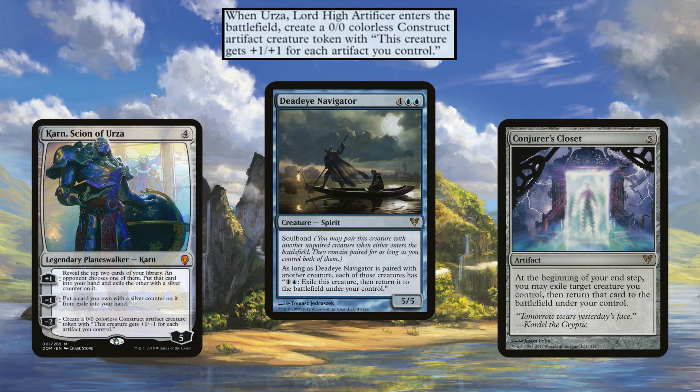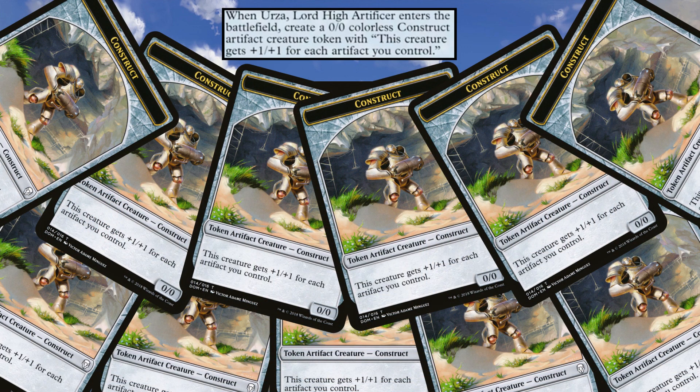So looking at the three key areas for Urza: first, when he enters the battlefield he creates a 0/0 colorless Construct token buffed by how many artifacts you control — the Karn Scion of Urza token, quite powerful, and Karn himself has a whole deck archetype around him. We include Karn for card advantage and tokens. Deadeye Navigator — remember when this was a 20-cent rare? Pay 2 mana to blink the bonded creature and return it to the battlefield. So every time Urza enters, you get a new token, the token is an artifact that taps for blue, and you can loop it. Conjurer's Closet resets your commander at the end of each turn to get another token.